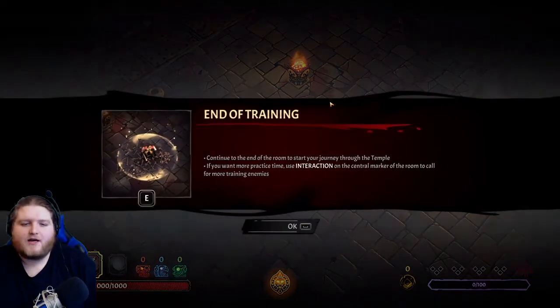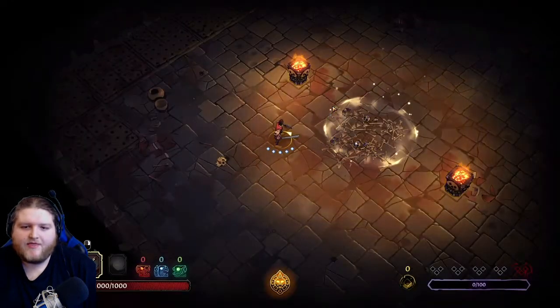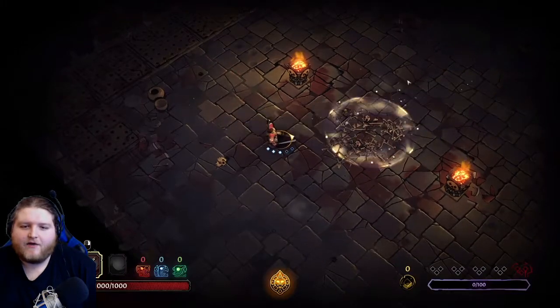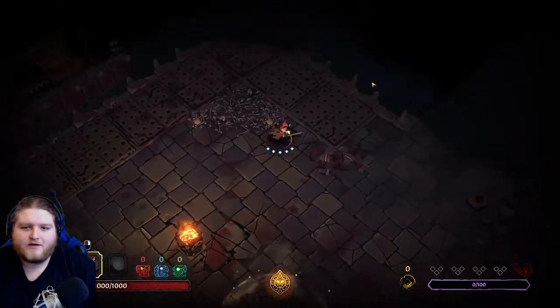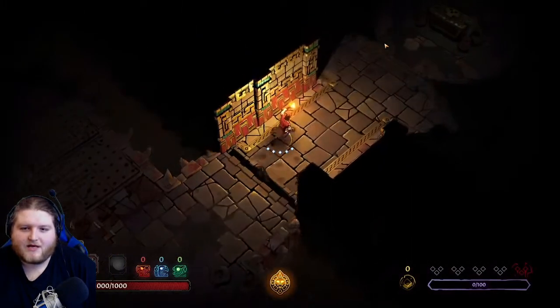End of training. Continue at the end of the room to start your journey through the temple. If you want more practice, use interaction on the central marker to call for more training enemies. That is insane. If I wasn't recording I would definitely give that another go, but we must move on and take out our torch.